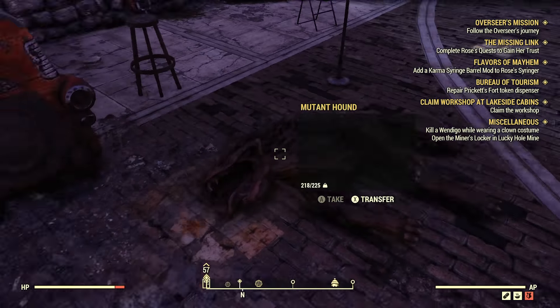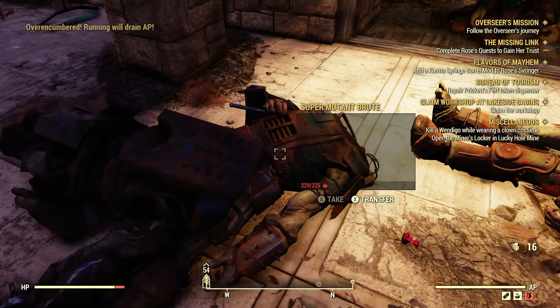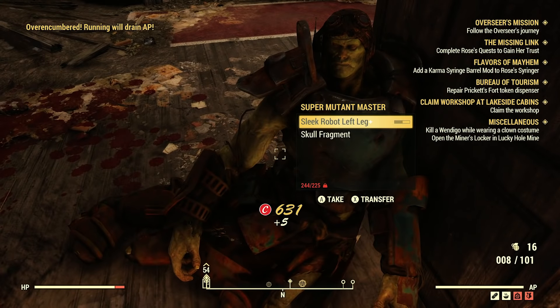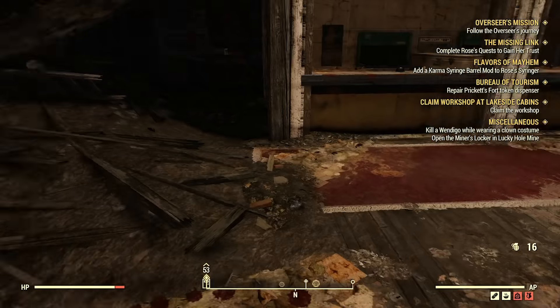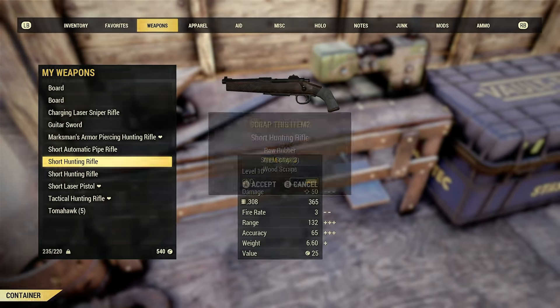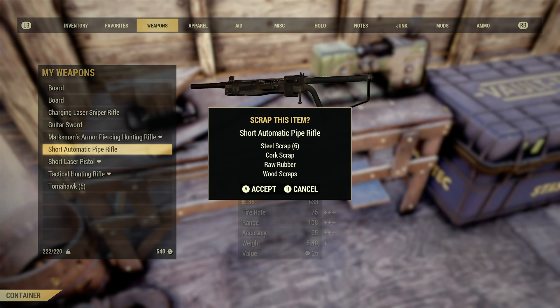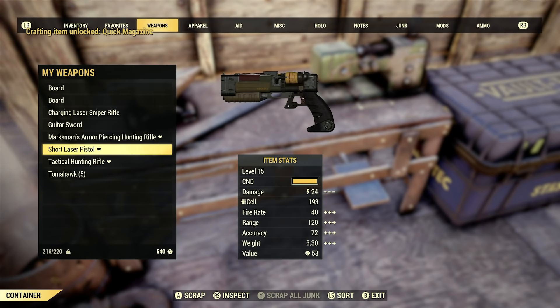We basically just talked about scrapping your junk to make more space, but this one is perhaps far more important. Firstly, hoard every weapon and piece of armor you get your hands on, especially early game. And then secondly, scrap them whenever you can. Not only is it a great source of various small parts for repairing other weapons and building stuff around your camp, but it's far more important from another perspective.